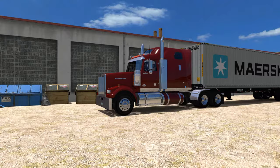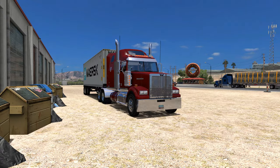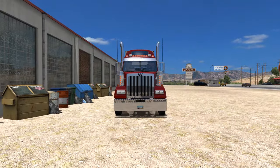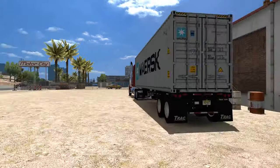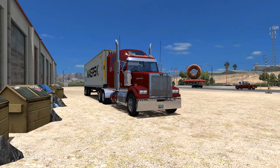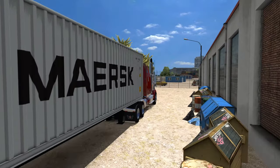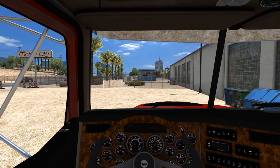Hey guys, welcome back to some more American Truck Simulator. I am Moose78, and this is my ATS let's play series 'Stories on the Road.' I upload this every Tuesday and Thursday. Hope you guys are doing well. We are still in the Western Star 4900 FA, continuing our trip up to Carson City with this container and machine parts. Hope you guys are enjoying the Utility 3000R — sorry for the inconvenience when I first got the link up. I know a couple people had some issues, but we got all that ironed out, so we are good to go.